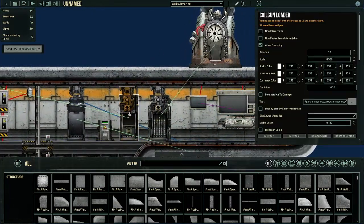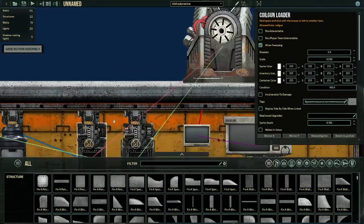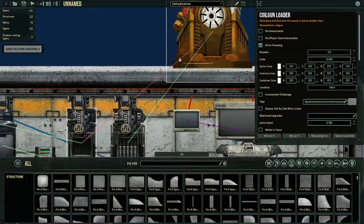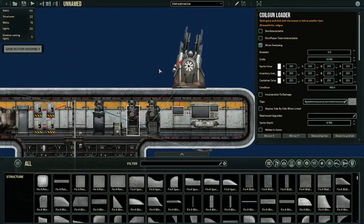Now, in a rare instance, if you accidentally connected to a different gun — like a rail gun — it will be linked, but the line will be red. That means it will be linked, but it will completely ignore that link. Nothing will happen. It doesn't matter how many times you link a coil gun loader to a different gun — that different gun will not use coil gun ammo if it is not a coil gun.